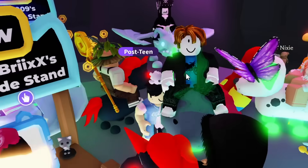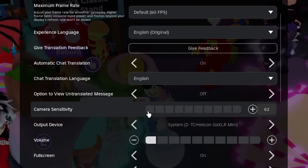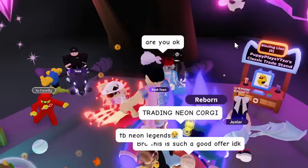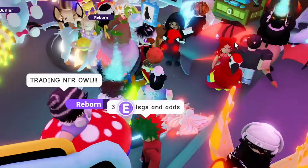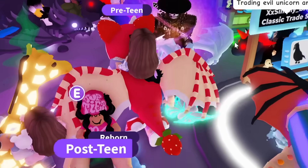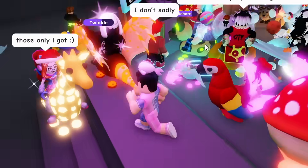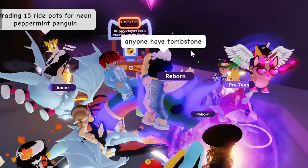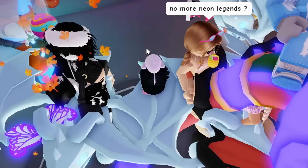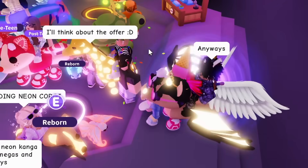Let me check all the trading stands — is that a tombstone? Nope. My camera sensitivity was too low, but I fixed it to 52 and that's better. I don't see anything in the trading stands. I see people with cool items but not a single tombstone. I might just type it out and ask: anyone have a tombstone? That might be the only way.